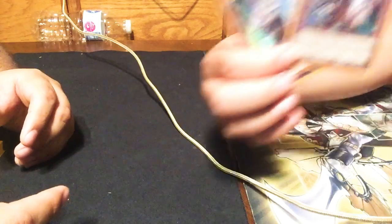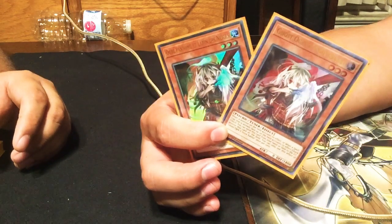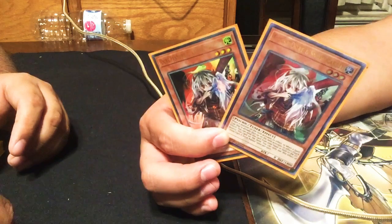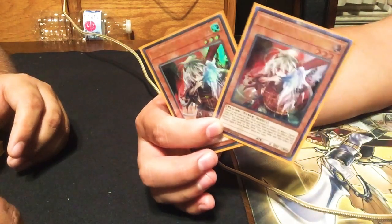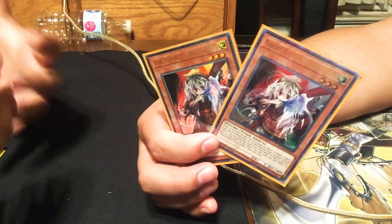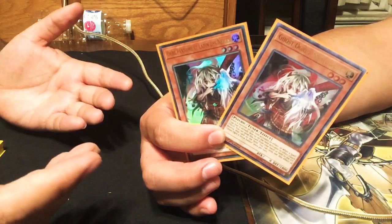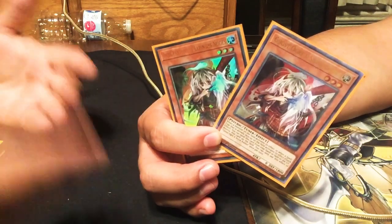Then I have two Ghost Ogre and Snow Rabbit. I've always said this in a lot of my videos — I don't like clogging on Ghost Ogres. You can only Ghost Ogre once per turn, you can only Ash once per turn, but I would rather see two Ashes than two Ghost Ogres. It's up to you — play two Ashes, play two Ogres, mix and match, see what works for you. But this is what's comfortable for me.